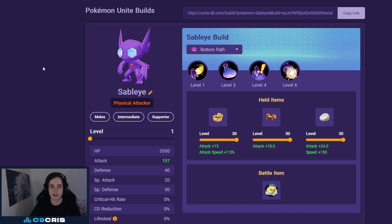Next up, we have no-surprise Sableye, which you can buy with coins now. So it's such an OP Pokemon.